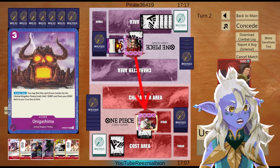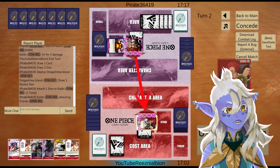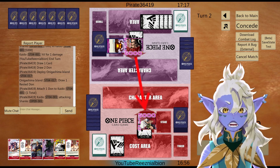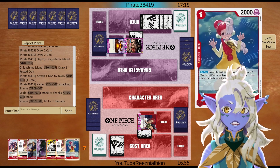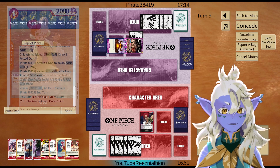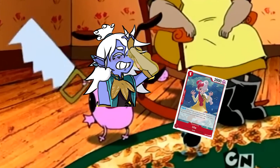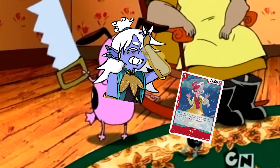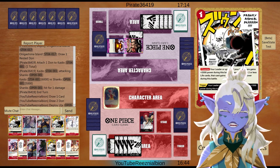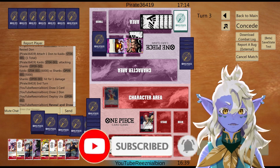They take the hit. No Onigashima — and okay, they had Onigashima. They put one down on the leader and then swing for six. They also tapped Onigashima. We'll take this hit. We got ourselves Uta, our searcher — which is strange that they don't give Uta the Red Hair Pirates tag, it's still Film. That's the only option back then.